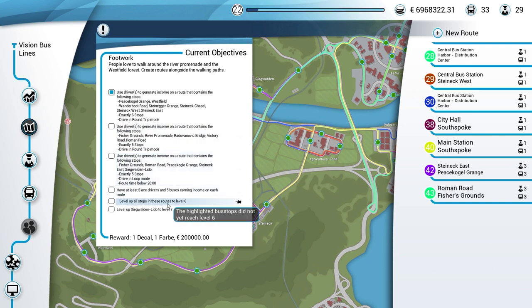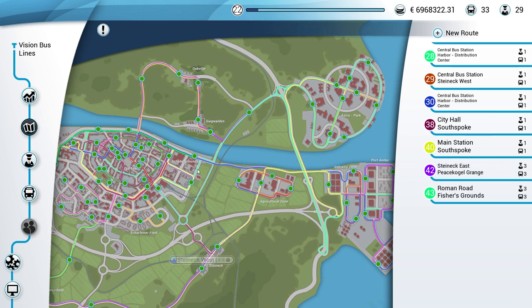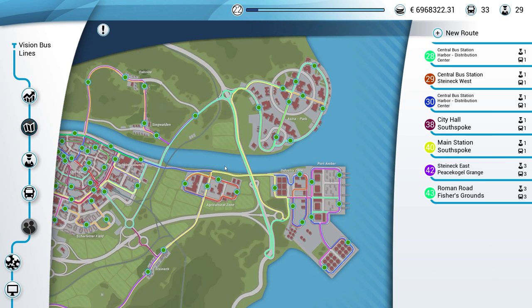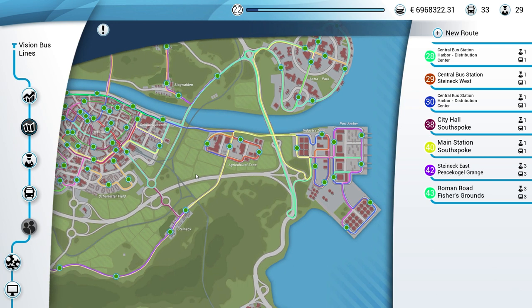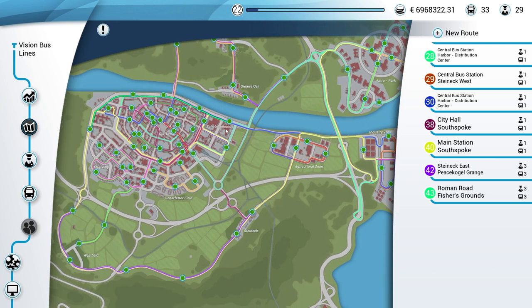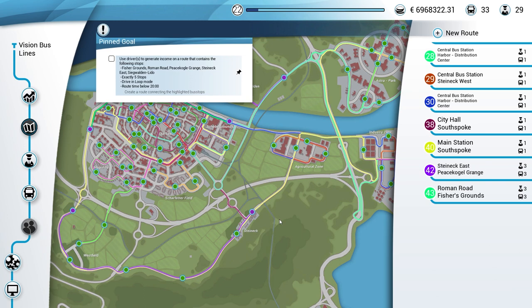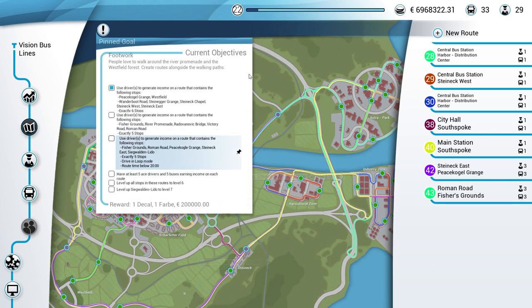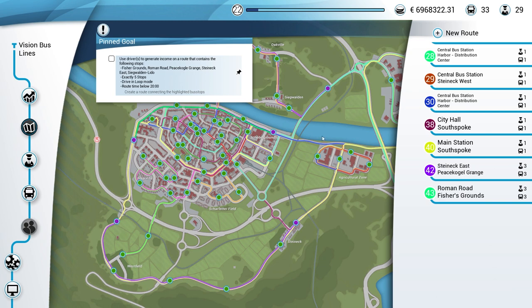My hope is that once we get this next route in, all the stops will be level six. I don't think the one we're adding is level six yet, but it should be after we finish the drive. The only thing I don't know is if it'll be level seven once we're finished, so we'll play it by ear. We have to create this route with exactly five stops, drive it in loop mode, and it has to be under 20 minutes - really easy to do. We pin it so we can see what stops we have to do; the majority of them are on the outskirts.